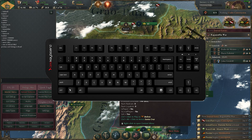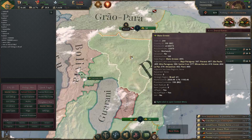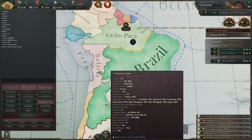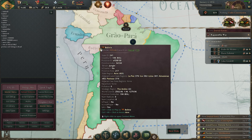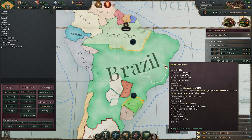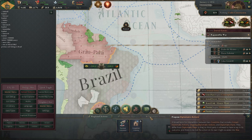Another way to take land is to hold Ctrl and Alt on your keyboard and then left-click on any province. If you zoom out you can just click anywhere and it will start taking that land.